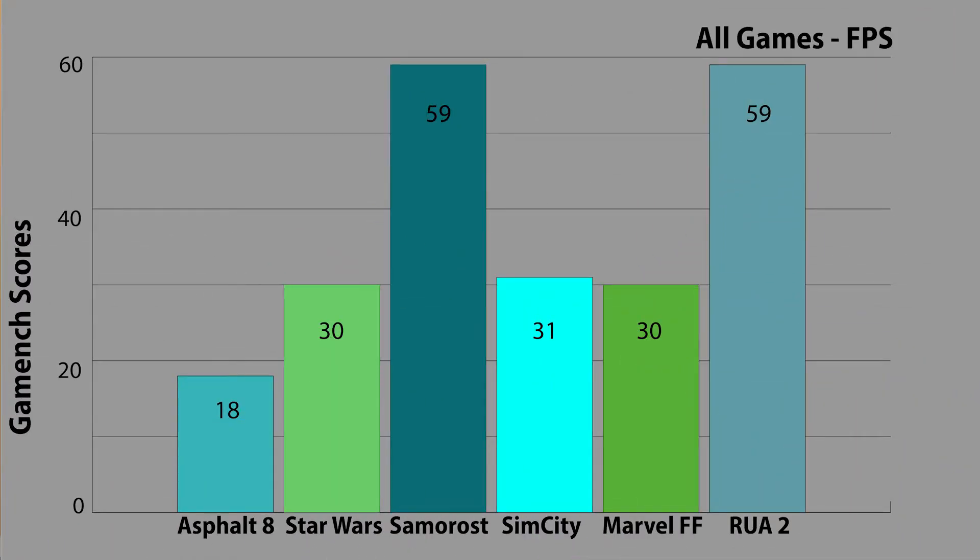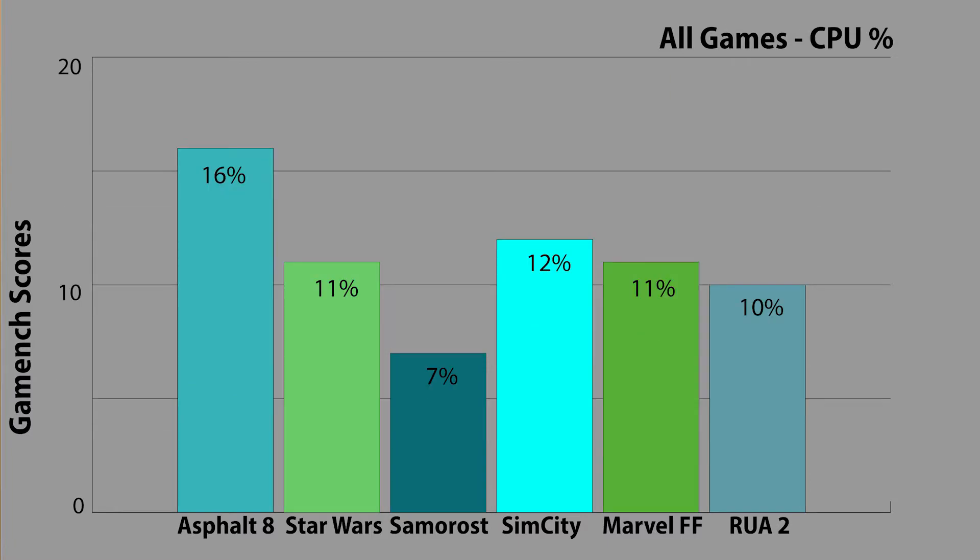I put together some charts showing all of the games for each measured spec. Looking at FPS, Samarose 3 and Robot Unicorn Attack 2 are tied for first with 59 frames per second, and Asphalt 8 has the lowest with 18 frames per second. For CPU, all of the games stayed fairly low, with Asphalt 8 having the highest — but not by much at 16%. Remember, lower is better here. This is definitely the most intensive game tested, but it isn't that huge of a load on the CPU across the board, proving that bottlenecking is not occurring in any of these tests.